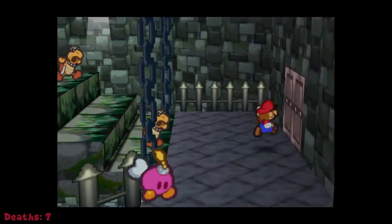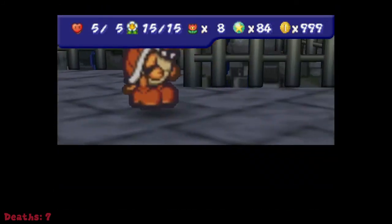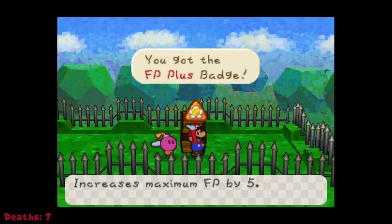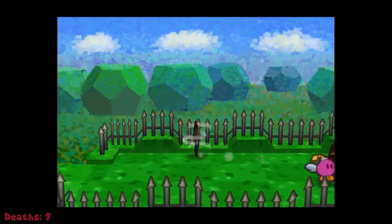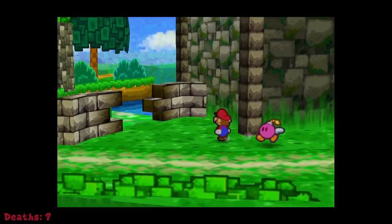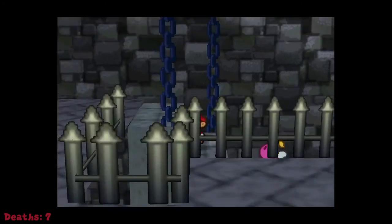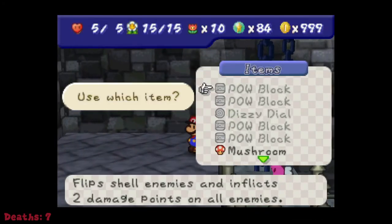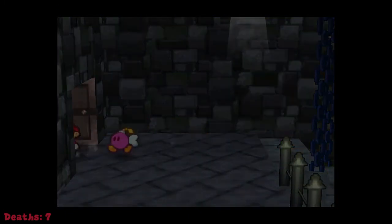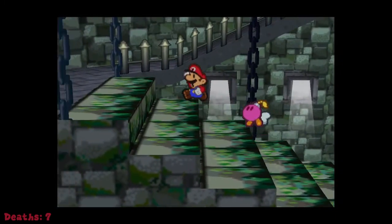I'm actually gonna go outside real quick — I'm gonna need to get some items and I'll come right back. Also I went to get this extra FP Plus here, it's right next to Cooper Bros fortress. We just have to bomb this area right here. And we're back — I went to go pick up a couple of things, mainly POW blocks and a dizzy block. POW blocks are gonna be necessary for two fights — not this upcoming one, but two other ones.